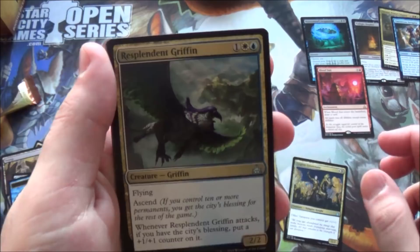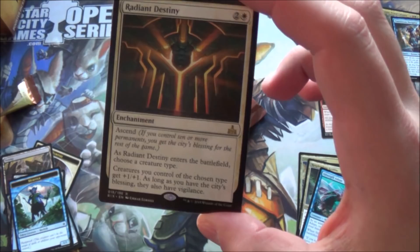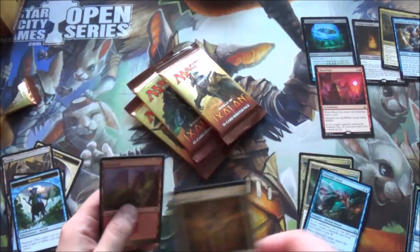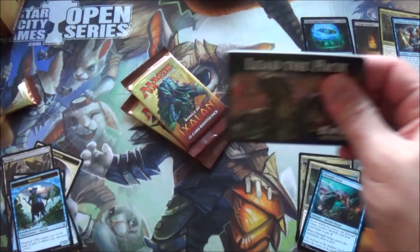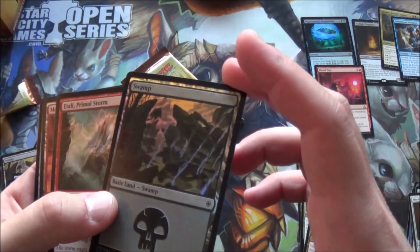No foil. Vampire lord, resplendent griffin - very good art - silverhill adept, and a rare: radiant destiny. When it enters the battlefield choose a creature type, creatures you control of that type get plus one plus one, and as long as you have the city's blessing they also get vigilance. I like this card. We've got three mythics so far - more than likely we'll get at least one more. Also relentless raptor, highland lake, expel from Orazca, and Etali, Primal Storm - plus a foil basic swamp! That goes in the foil pile.